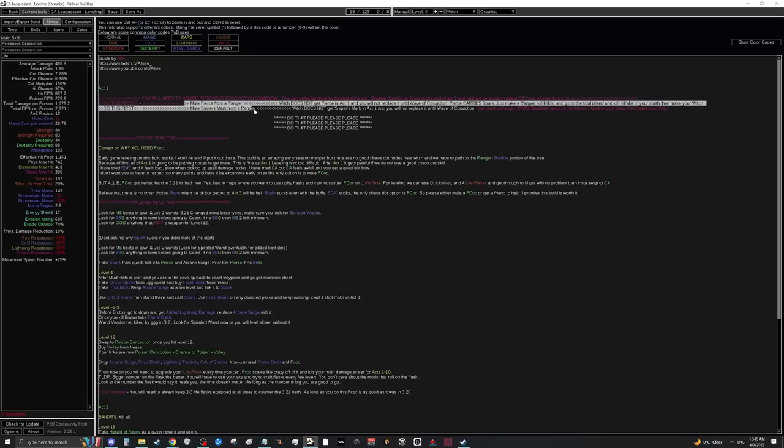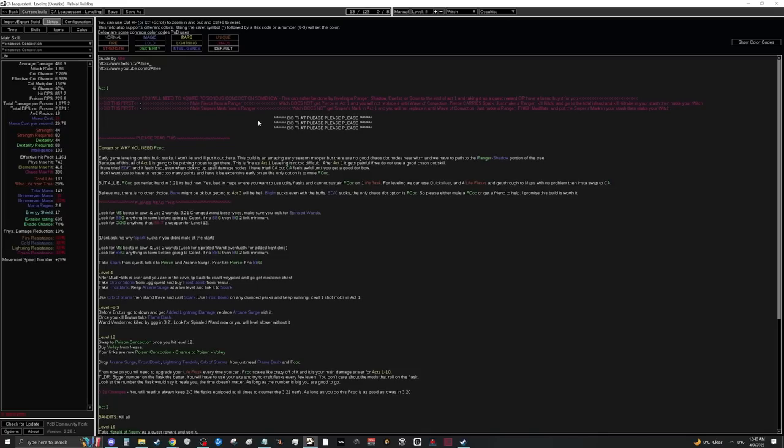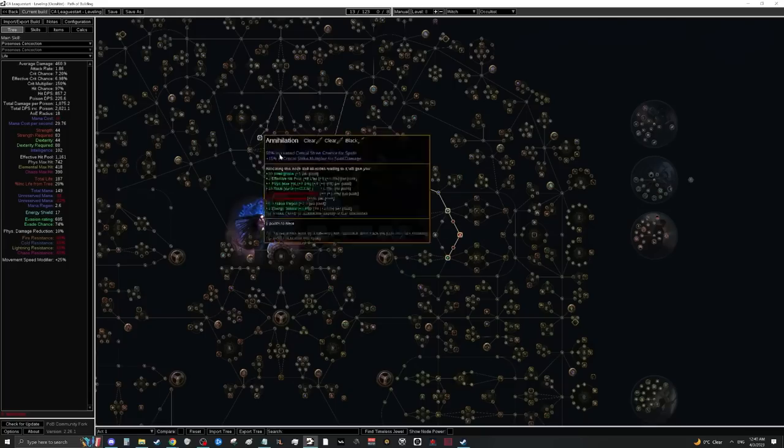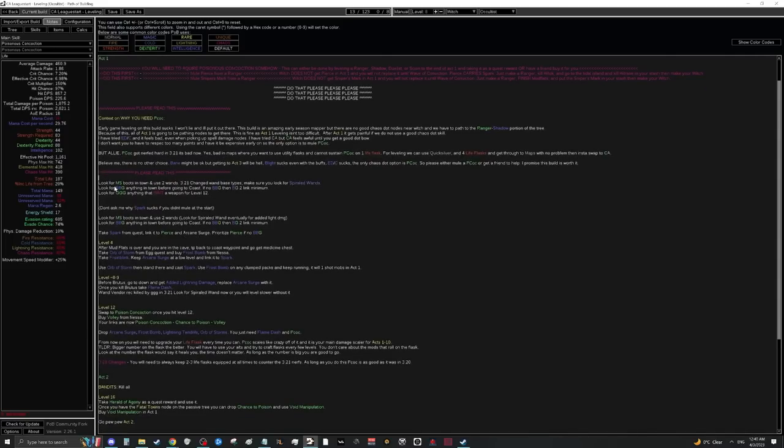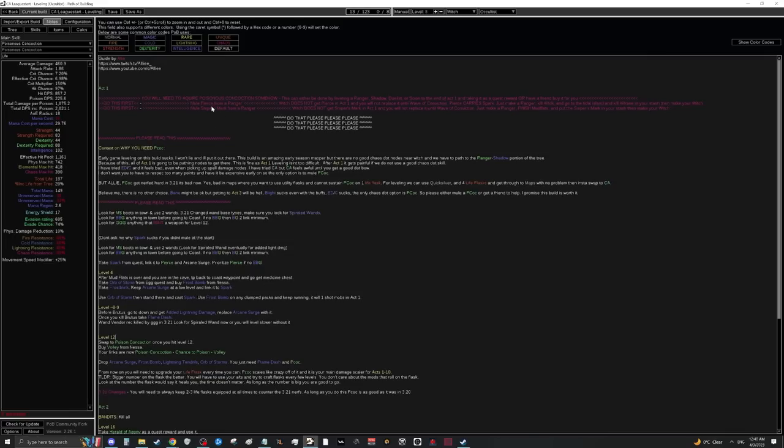We also need to mule Pierce and Sniper's Mark — you don't need to do this if you level through act one differently. The idea is we have no damage nodes, so we need to get from act one to Poisonous Concoction. I recommend doing it through Spark. To mule, simply make a Ranger, go to Mud Flats, clear to the cave, go to Tidal Island, kill Hillock, go to town, and Nessa should have both Pierce and Sniper's Mark.